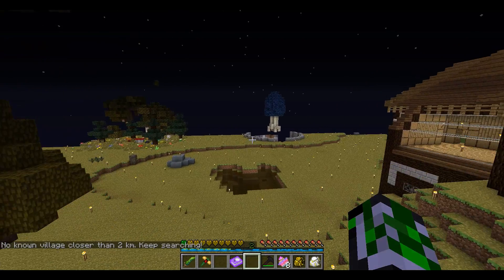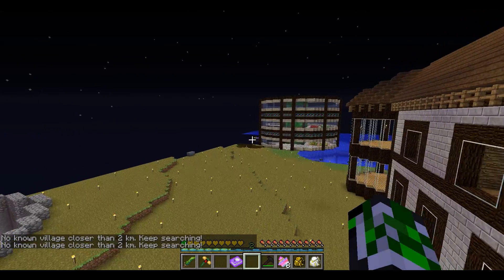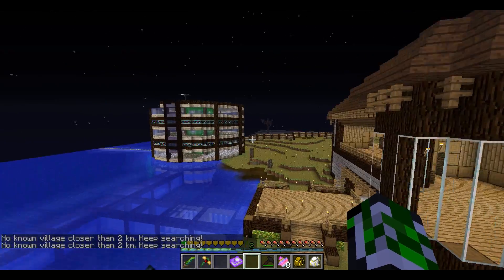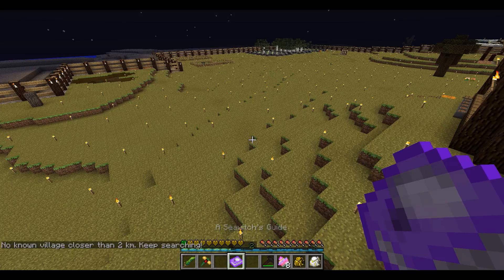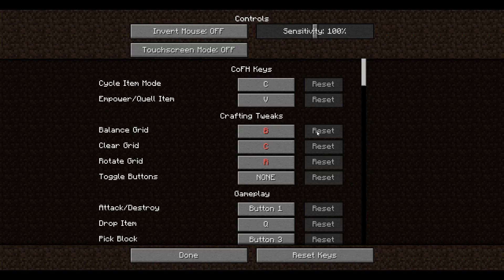It says 'no village closer than two per moon' - that's cool. I didn't know I could do that - I thought that was the binding from Mariculture. Enchant key B by default. Let me see what's bound - CFO, Empower - well it doesn't say clearly.